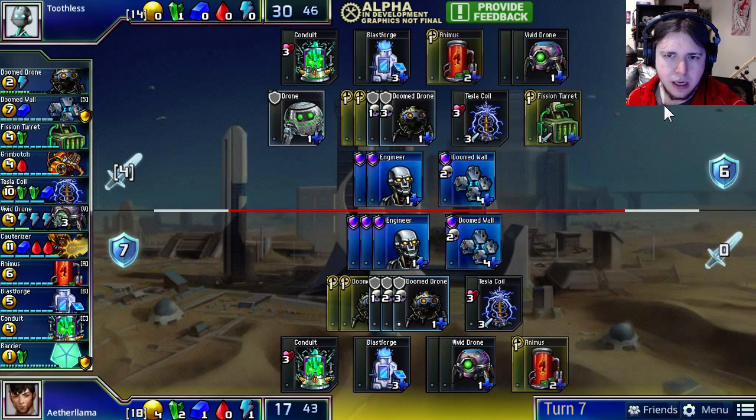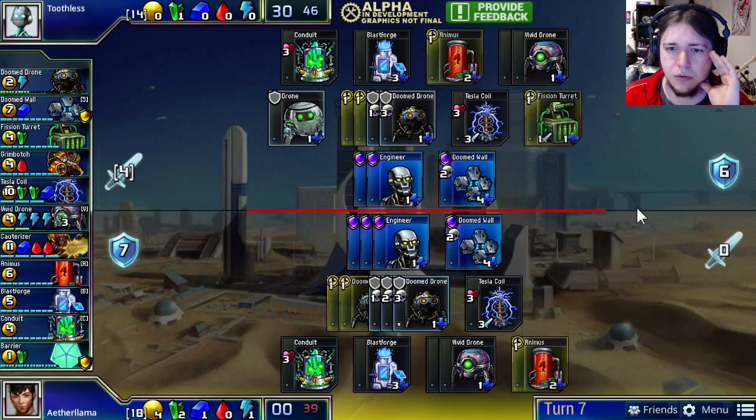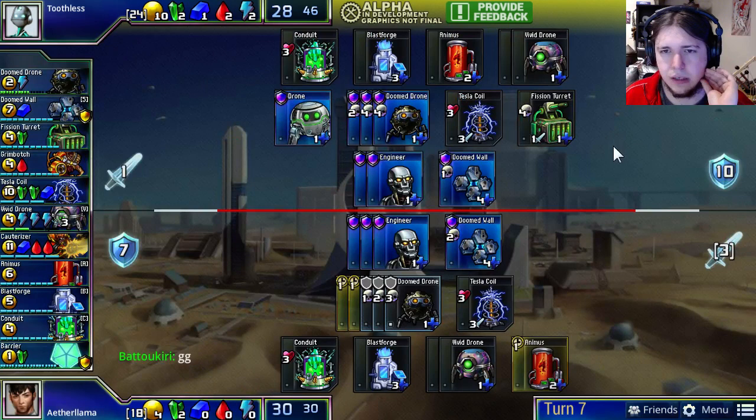Toothless has made an Animus transition, as well as slapping down a Fission Turret to add one additional point of pressure. It won't really matter next turn because Aether Llama's Doom Wall is falling apart, so attacking for 4 won't do anything. Toothless actually should have just saved the 4 plus a green and bought the Fission Turret one turn later — it would have been strictly better. So that Fission Turret is probably a small misplay, although Toothless is in the lead so it may not matter too much.